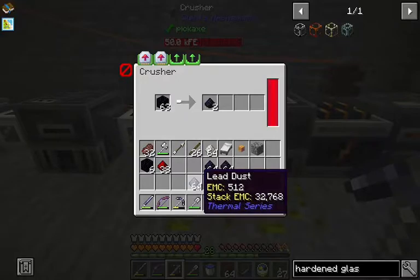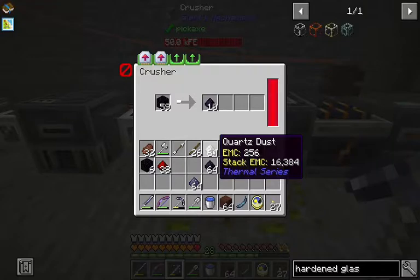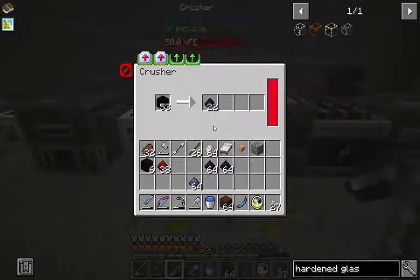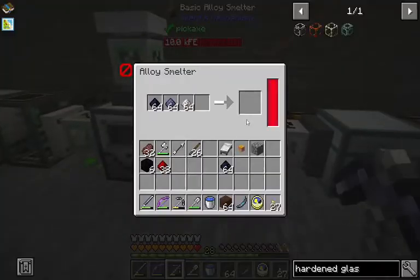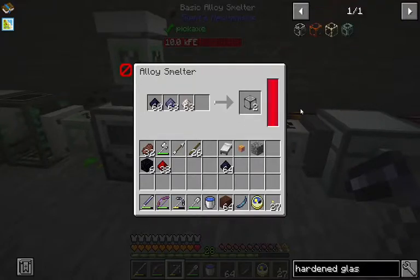So what we gotta do is make some hardened glass. I'm just gonna take crushed lead dust which we made in the crusher, some crushed nether quartz, and we're gonna need a bunch of obsidian dust. So we're crushing up some obsidian. Now what we're gonna do with all this is throw it in our alloy smelter, and this is gonna make us the hardened glass that we need to make the solar panels.